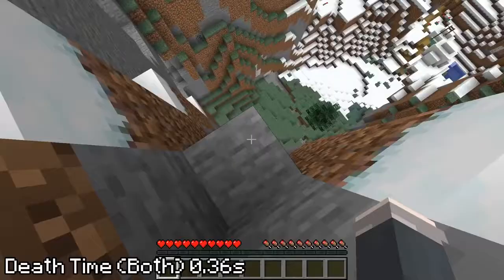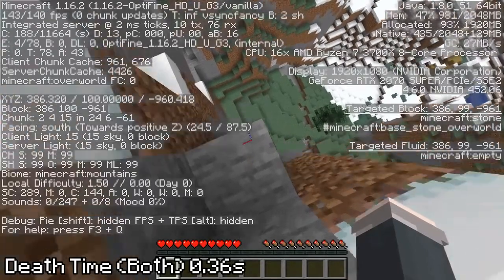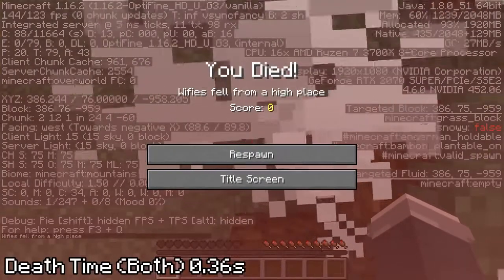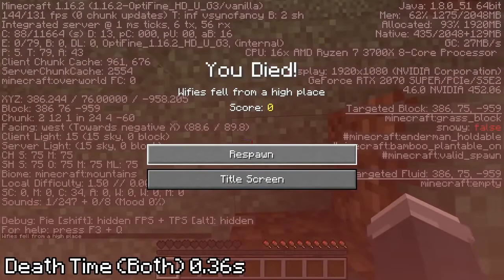However, we're forgetting one method — fall damage. The exact thing used by Ace in his speedrun. Here, Mother Earth redeems herself, taking only 0.36 seconds to fall 24 blocks, the smallest distance that can kill, give or take a few milliseconds. And this is both with and without armor, considering you don't have Feather Falling.